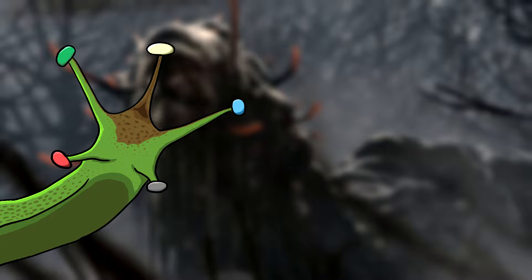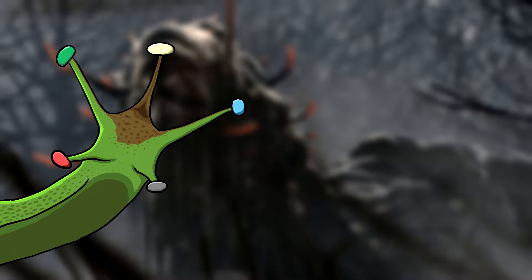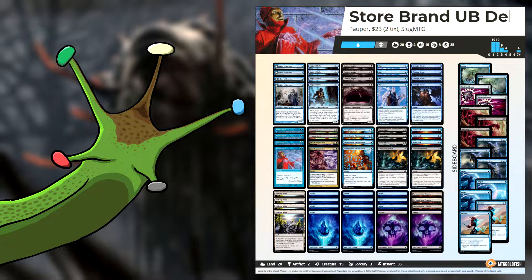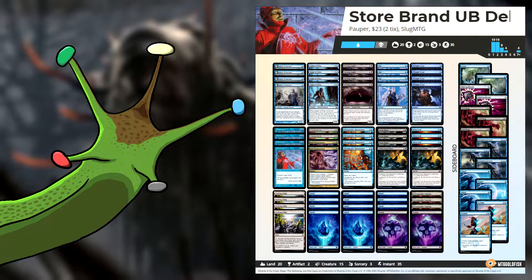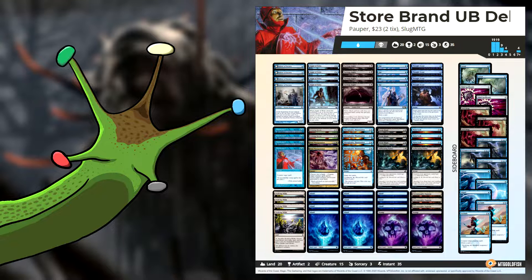Hello, welcome. My name is SlugMTG and today I have another hyper budget pauper deck tech, this time featuring store brand Blue-Black Delver. Blue-Black Delver is a deck that's all about landing threats and then protecting them as you swing in for the win. When I first tried to make this deck I stuck to mono-blue, but with the banning of Mystic Sanctuary I found mono-blue to not be that consistent anymore and to run out of cards in the late game, so I swapped over to Blue-Black.